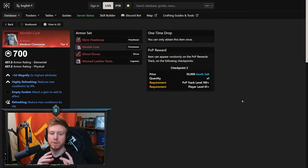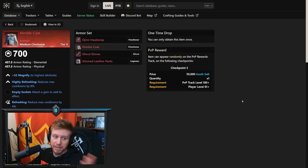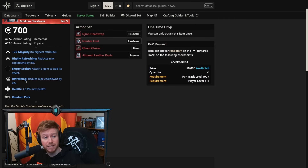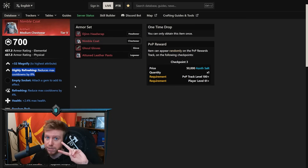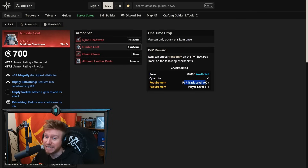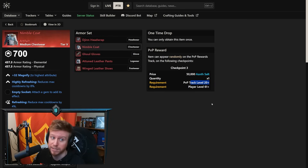Before the second build showcase, one other Season 4 change: Nimble Coat, the artifact medium chest. It's highly desirable for most healers because it has Highly Refreshing, giving another two stacks of Refreshing for 8% more cooldown reduction, letting you use your heals more often. Previously it required PVP rewards track level 100+, only showing up at checkpoint three. But in Season 4 on the PTR, they've changed all of these and they're now only track 20 or higher — so the grind has been significantly reduced.